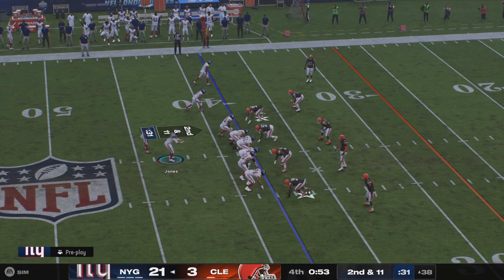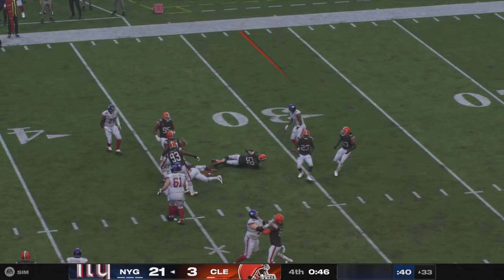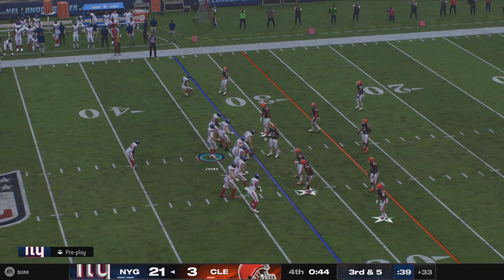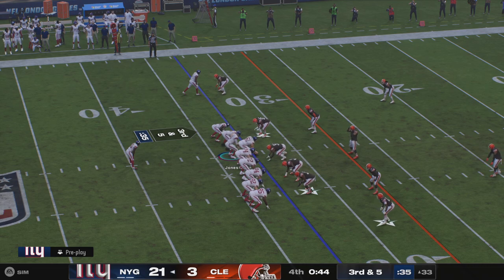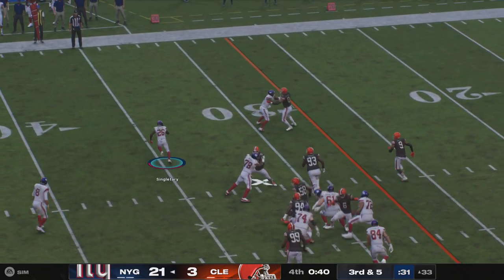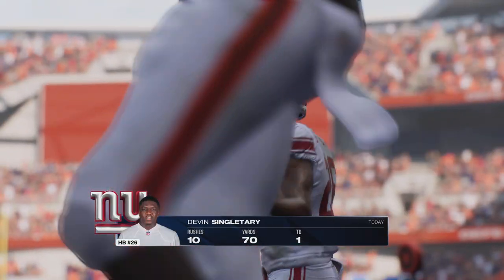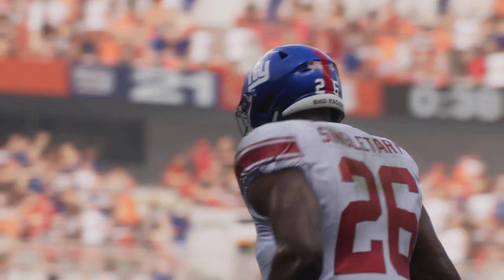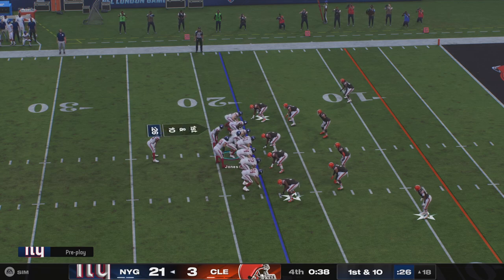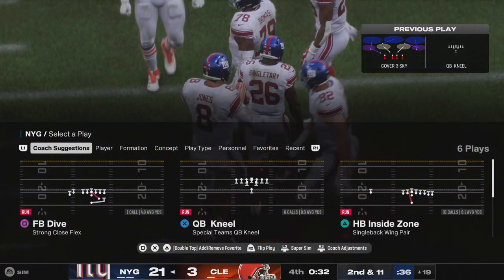Second and 11 — Singletary takes it ahead for a gain of about five. Giants use their first timeout with just over 40 seconds to go. Third down — Singletary gets a first down and more. All you can do is marvel at how well he's been able to run the ball throughout this game. They've certainly not been shy in giving it to him, and he's held up his side of the bargain. One final kneel down inside the 40-second mark should be enough to put this one on ice.